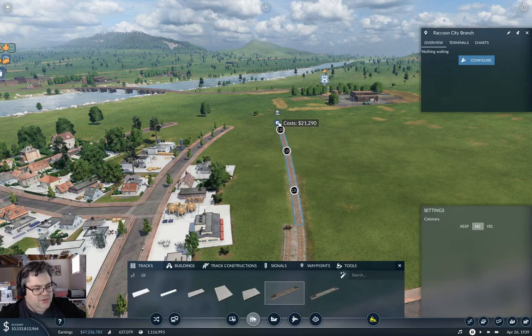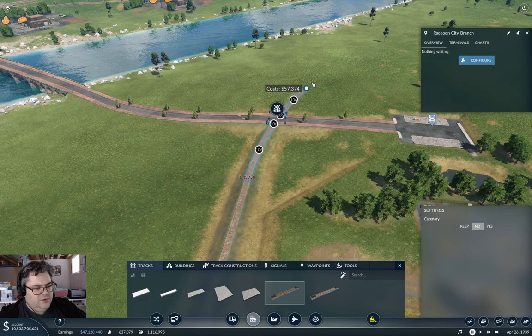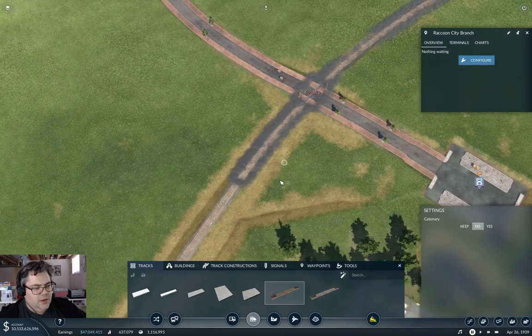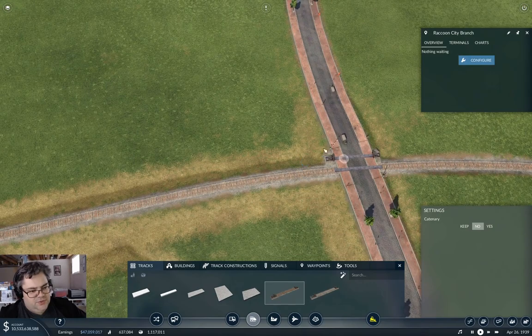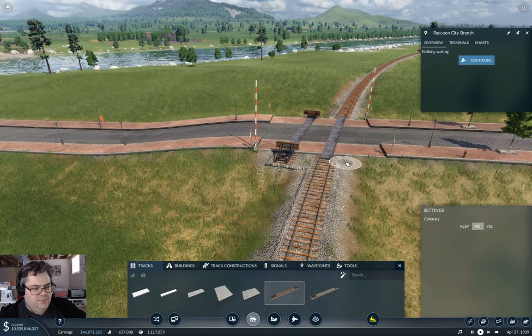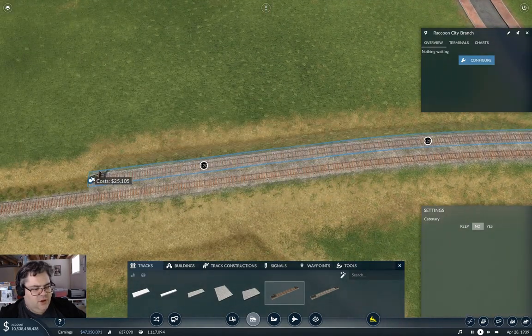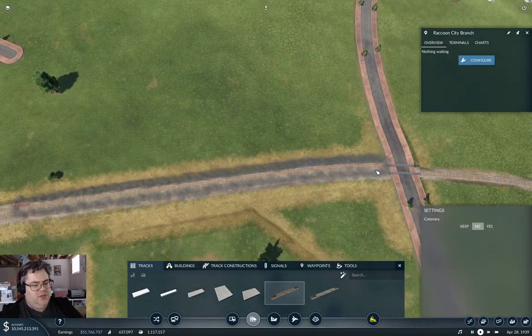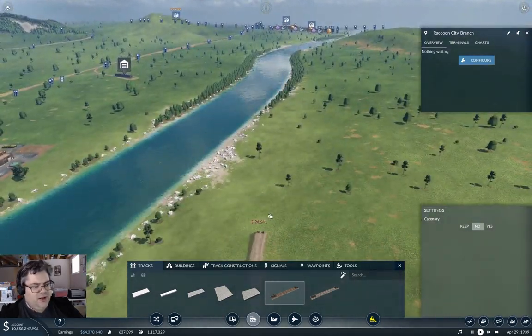And then this can go this way. If we keep it level, we should be able to make things at least reasonable. As I may have mentioned in previous episodes, doing this actually allows you to get a crossing that's basically flat. If you just ran the track a long distance across the road, even though it's snapped, you'll get an uneven crossing, but doing it with the short piece over the road seems to avoid that. So that's why I've been doing that.